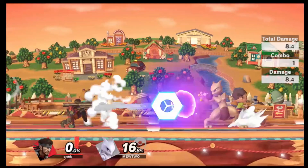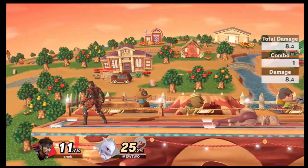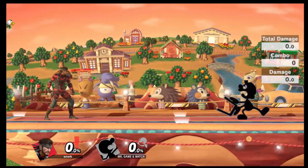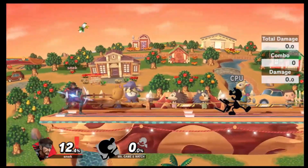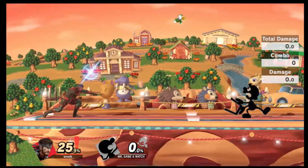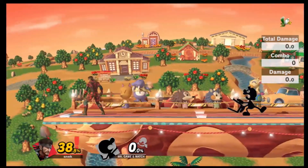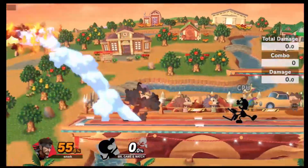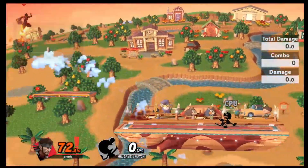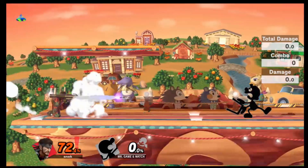Mewtwo's is pretty self-explanatory — he'll just reflect it with his side B, so be careful when you try to hit him with the missile. Game and Watch's bucket unfortunately doesn't catch any of Snake's projectiles. The grenades will get bounced right off and he won't take any damage from them either. If you shoot a Nikita missile, it'll actually get reflected back at you. I tried to angle it into his bucket thinking maybe there's a special way he can catch them, but it doesn't seem like his bucket is able to catch these.